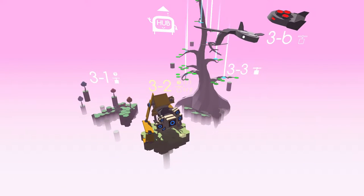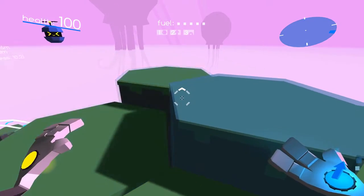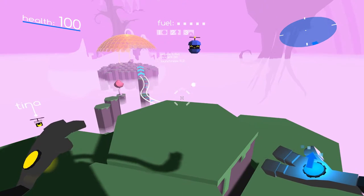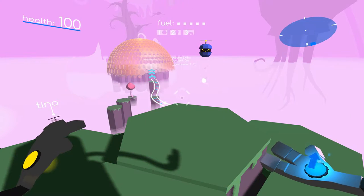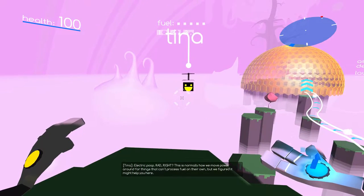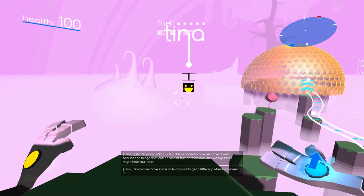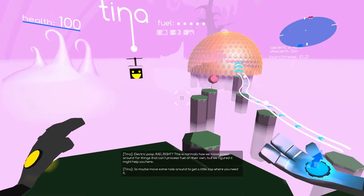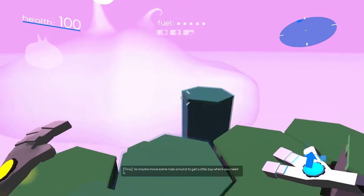I did not ask for a copy of this game — I was actually given one, which was really cool. I've been enjoying it for a bit now. One interesting thing about this game is its dialogue. Here's some pretty funny dialogue — I'm going to turn the game up so you can hear it better. 'Electric poop. Right — this is normally how we move power around for things that can't process fuel on their own, but we figured it might help you here, so maybe move some rails around to get it where you need it.' Very interesting dialogue — there are a few instances where the game makes you chuckle.